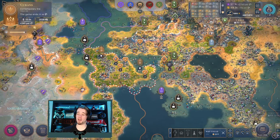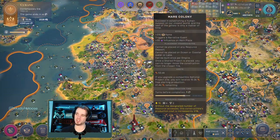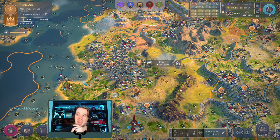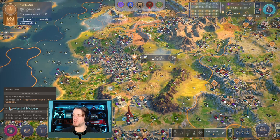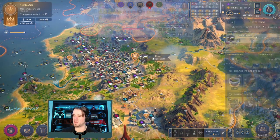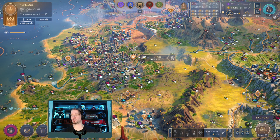I believe we have one turn and then kind of a final turn once this launches - I think you get a trigger at the end. We'll be walking through the end game scenarios here and looking at probably what will be the end of our series. Let's go ahead and end turn and we'll see this Mars colony get launched.